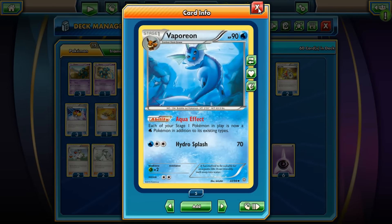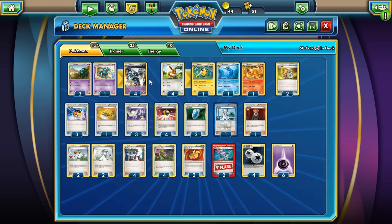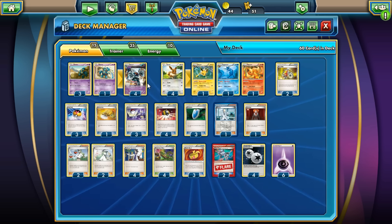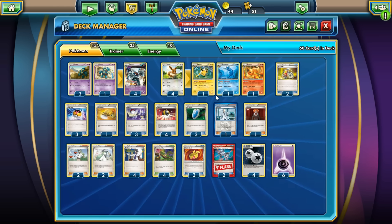We also run one Jolteon with the new ability Electric Effect — each of your Stage 1 Pokémon in play is now Electric typing, adding to their existing type. We don't care about the attack. The same goes for Vaporeon — Aqua Effect gives every Stage 1 Water typing. And Flareon — every Stage 1 gets Fire typing. So along with Psychic and Fighting, we get Electric, Water, and Fire. Golurk has five types total. The only thing missing is a Leafeon with the same ability for Grass.